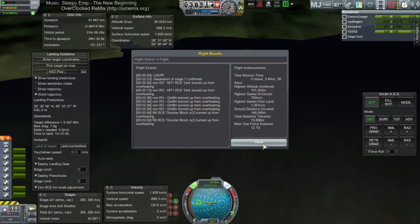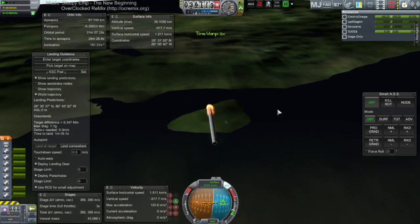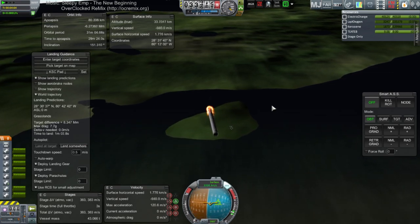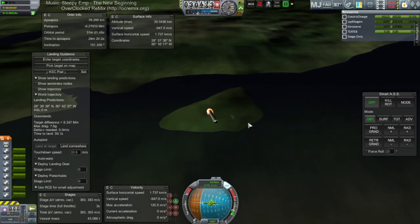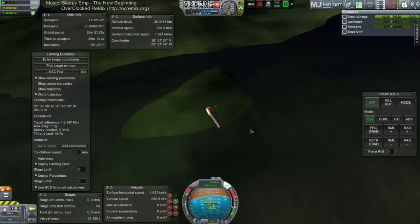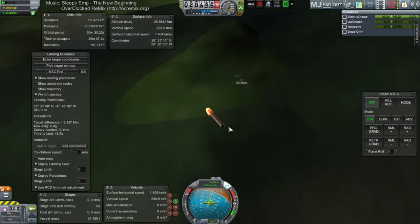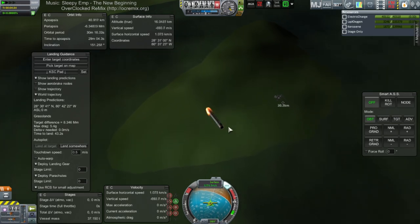What now? The RCS thruster blocks — so 1,700 degrees wasn't good enough. Start thinking about how we can control this without... I guess we could use the stock air brakes, but I don't know if they're going to last any better than the grid fins. I think we just lost all the engines. Not too far off, though, I've gotta say.